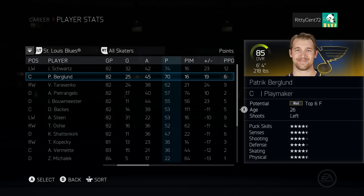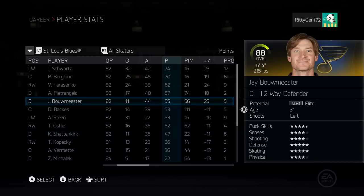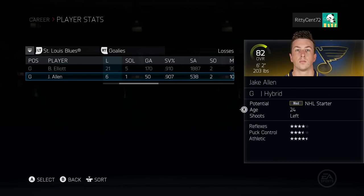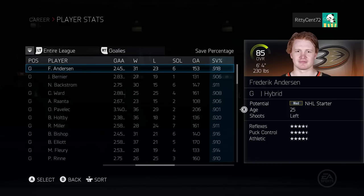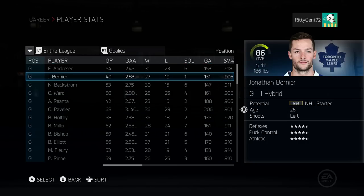Somehow Jaden Schwartz led our team with 74 points. Berglund had seven - wait, what is going on here? Apparently our first line just didn't get points. Tarasenko had 62, Pietrangelo had 57, Bouwmeester 55, Backes put up 53. Brian Elliott had a .910 save percentage, Jake Allen a .907 - pretty solid. Freddie Andersen led the league with 31 wins and a .918 save percentage.